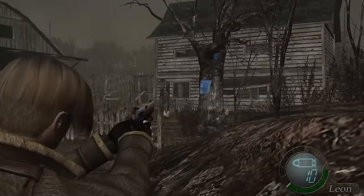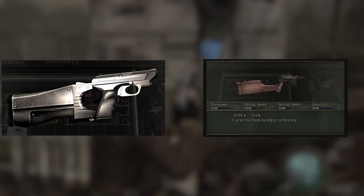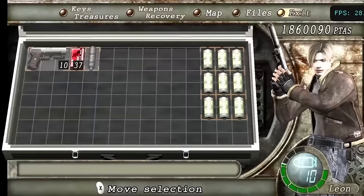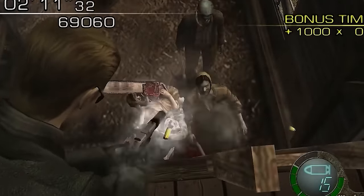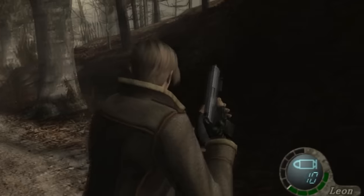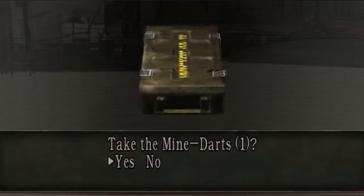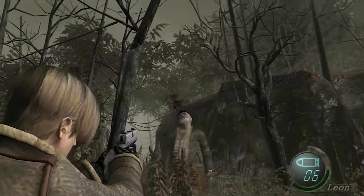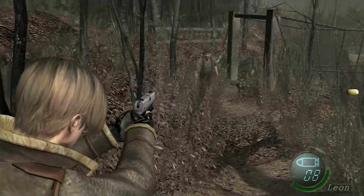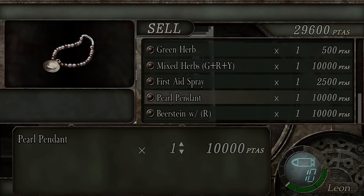A number of weapons and items were cut at this stage too. Most famously, two silencers — one for the Red 9 and Matilda handguns, the other for the TMP — remained as usable items up to the public beta, where they could be bought from the merchant with cheats. Wesker in Mercenaries mode also had a silencer equipped by default. Another cut weapon is the homing mine darts for the mine thrower, findable just outside the map in the first area using a walk-through-walls cheat, with a broken description indicating its unfinished state. Cut miscellaneous items found in the game data include the onyx stone and amethyst stone, both in large and small forms, plus two unnamed stones without associated names.